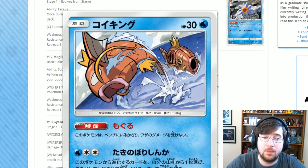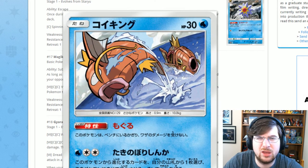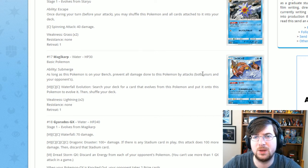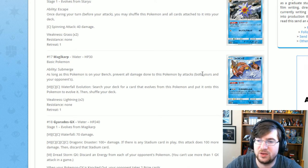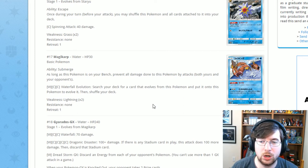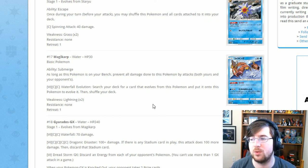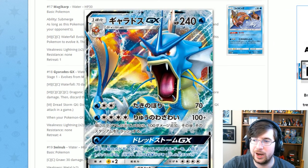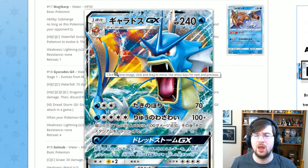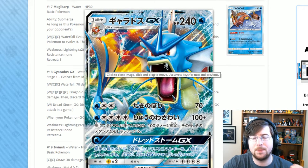Next is Magikarp, which has amazing artwork featuring the boat from Sun and Moon. It has the ability Submerge — as long as the token is on your bench, prevent all damage to it, so it cannot be sniped. You can still use stadiums on it. It also has Waterfall Evolution: one Water two Colorless — search your deck for a card that evolves from this Pokémon and evolve it, meaning you can theoretically get Gyarados GX turn one. Look at the artwork on Gyarados GX — that sunset in the background is beautiful and really makes the card pop.